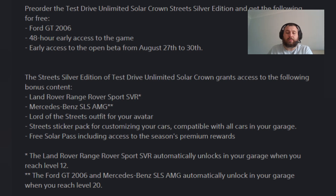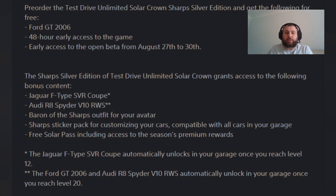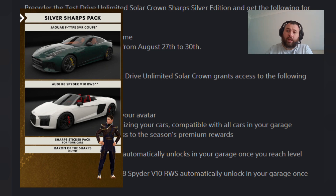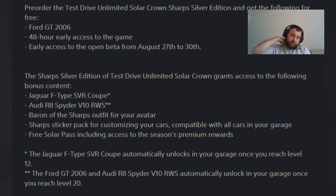If you go for the Silver Sharps Edition, that is the second Silver Tier. You will get the same as the Silver Streets — the Ford GT, 48-hour early access, and beta access. But the Silver Sharps Edition gives slightly different unlockable cars: the Jaguar F-Type SVR Coupé, the Audi R8 Spider, and the Baron of the Sharps Outfit along with some sticker packs. Both Silver Editions give you a free Solar Pass, including access to the season's premium rewards.